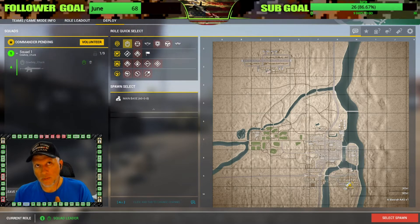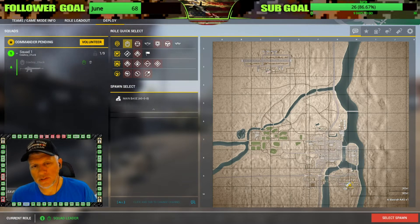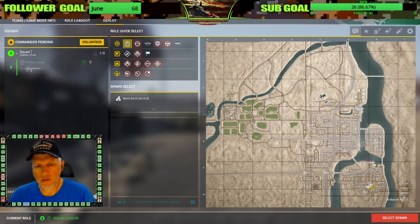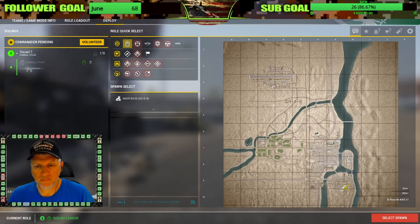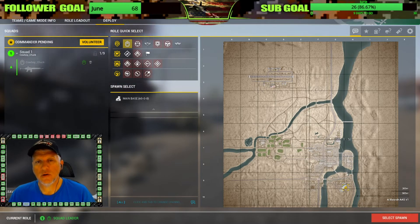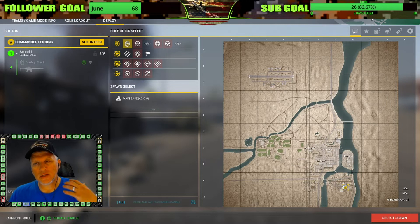Based upon the vehicle types that each faction has, you can almost predict where the enemy is going to be. For example, we're going to use Al Basra AAS v1 - Advanced and Secure version one, US versus MEA. The most common objectives on Al Basra from an Advanced and Secure perspective are Al Kora, West Outskirts, Refinery, Mosque, Suburbs, Courtyard, and Island Suburbs. From a US perspective, getting to Al Kora, Refinery, and West Outskirts is super easy with the helos.